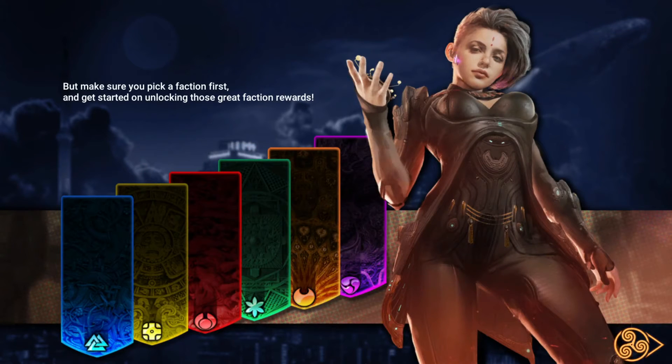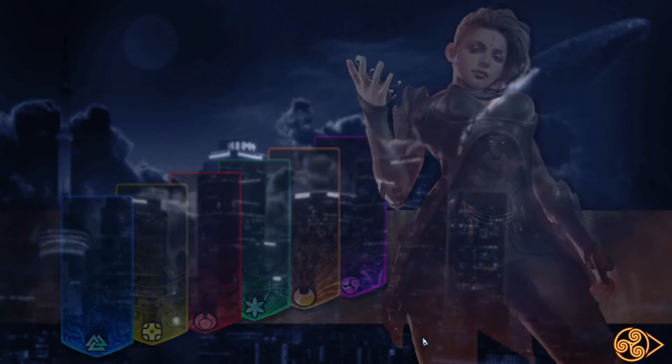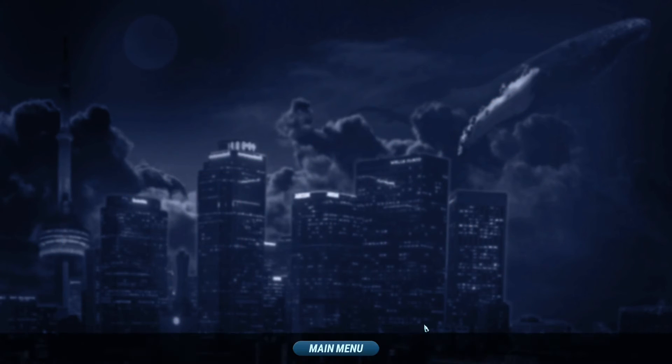Make sure you pick a faction first and get started on unlocking those great faction rewards. This is what I kind of hate about a lot of games — you have to pick a faction without even knowing anything about it. Am I the only one who hates that sometimes? Luckily, you can change them here later. Anyway, that's the tutorial — that's the whole thing. Hopefully you like Mythgard, and hopefully the game will be revived.